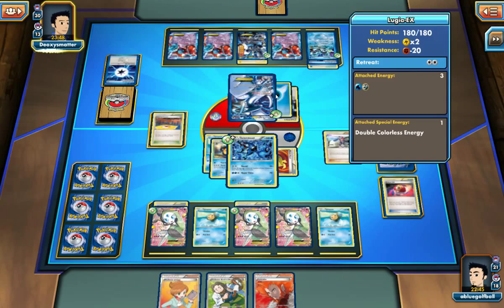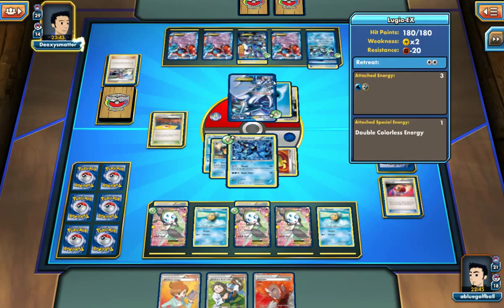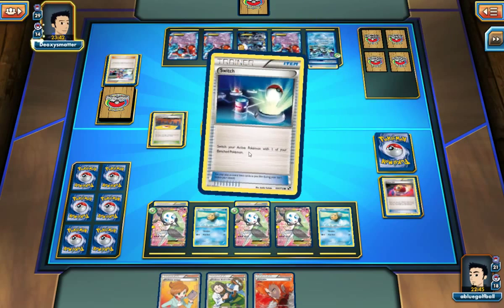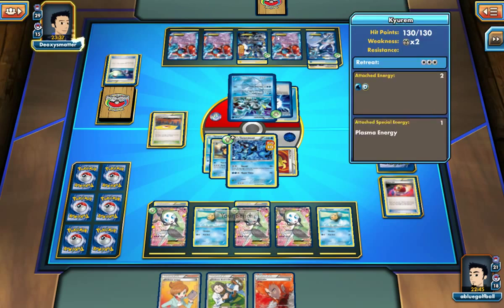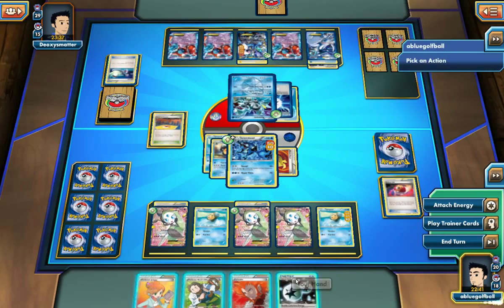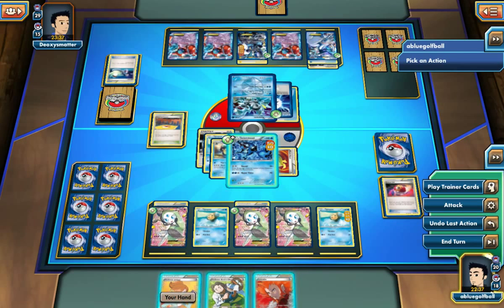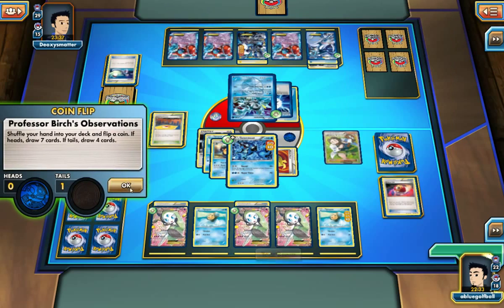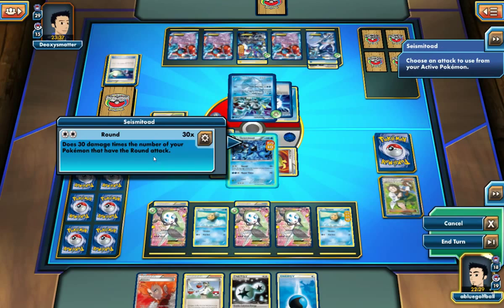My opponent needs a Muscle Band and an Energy drop. He's got a Switch. So he's going to soften the Seismitoad up a little bit and hit our bench — probably a Tympole, most likely. We're definitely going to need... we've got the Muscle Band. I guess I'm just going to try it. We get tails — dang it. We'll just go for the knockout.